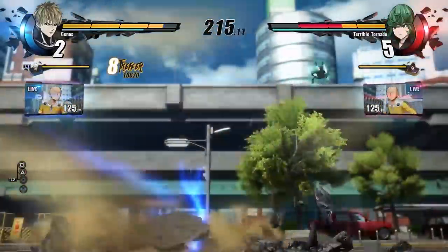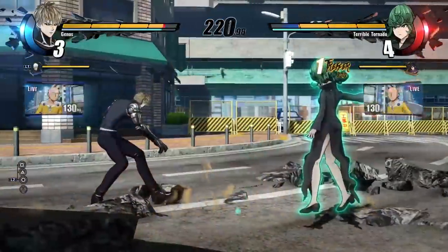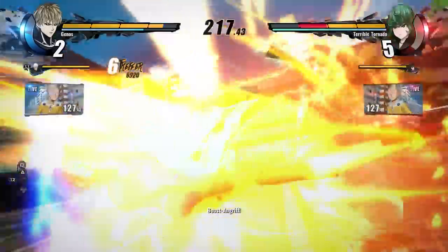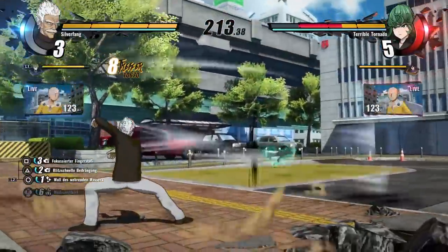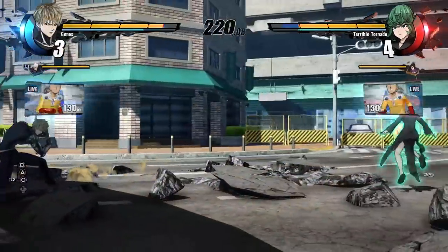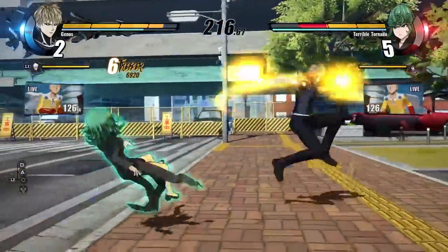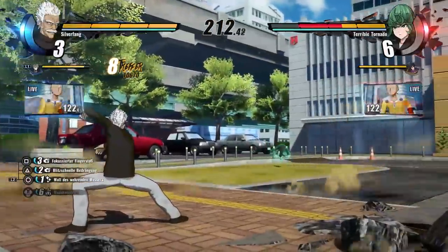We're going to watch this combo from Genos again — this is going to deal 10,000 points of damage. Five hits into a special attack. Beautiful. 10,000 points of damage, and look at the bar on Tatsumaki. That means Tatsumaki does not have 40,000 points of damage like we analyzed last time, which means each character will have different amounts of health. Tatsumaki has less health — kind of a glass cannon situation where she deals a lot of damage but can't take too much.